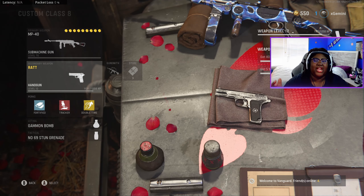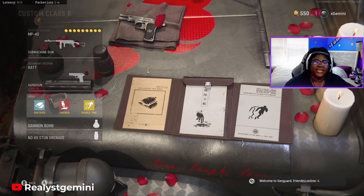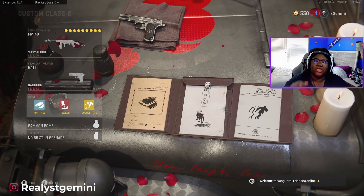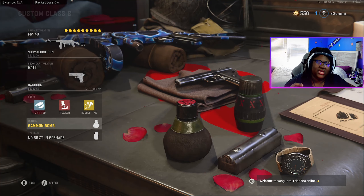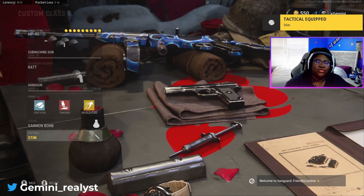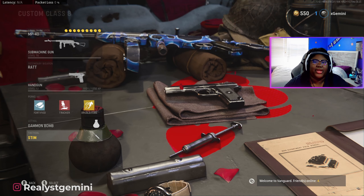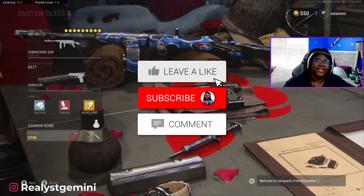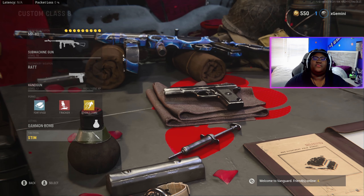For the secondary, I do use the Ratt Pistol. For the perks, we have Fortified, Tracker, and Double Time. Do not sleep on the Tracker perk — it is very helpful on those extra large maps. For the lethal, we're using the Gammon Bomb. And the tactical, we're using the Stun Grenade, or you can run the Stem. That is it for today's video. If you did enjoy, make sure you hit that like button and don't forget to tap that subscribe button and the notification bell so you will be notified when I post a new video. Catch you guys in the next one.